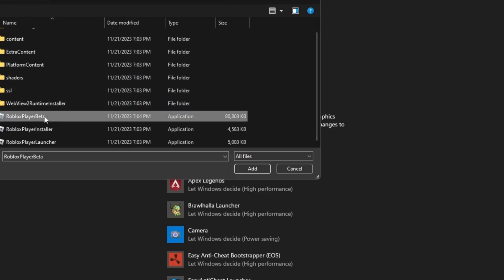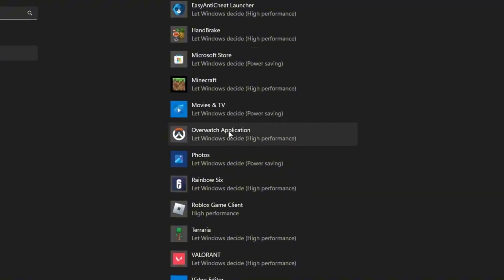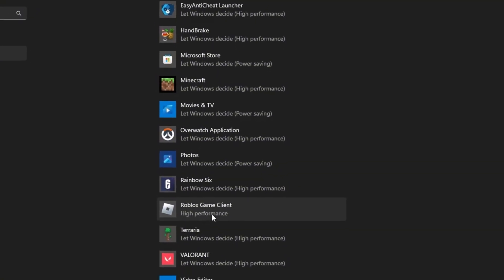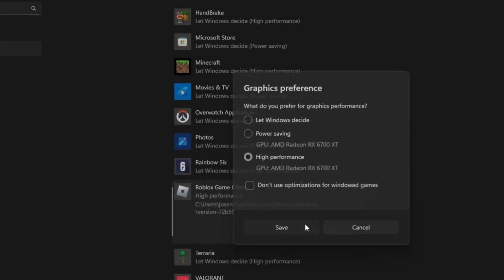Click Roblox Player Beta and click Add. It should pop up as Roblox game clients — click on it, click Options, click High Performance, and click Save.